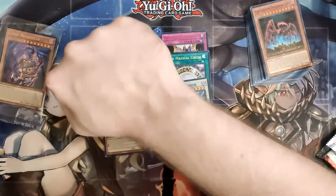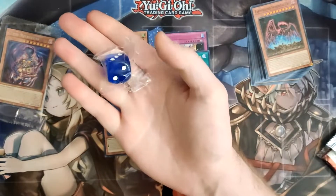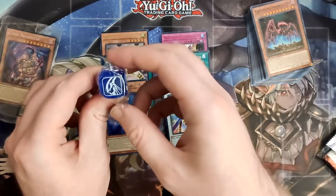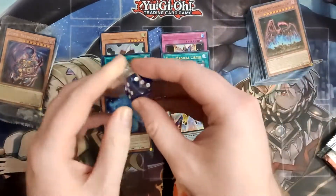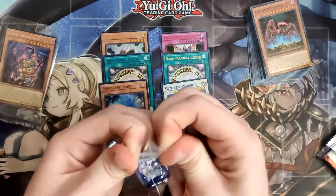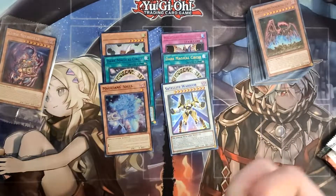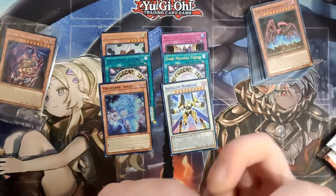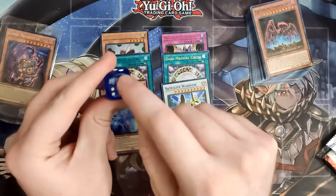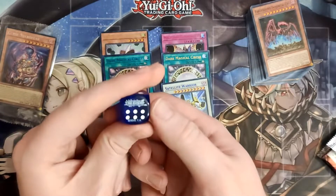Let's find out what die I got — I haven't looked. It's blue. We got the Neos die! These dice are always fun to get. This is kind of weird the way they squished the six to fit the logo on there, but branding, I guess.